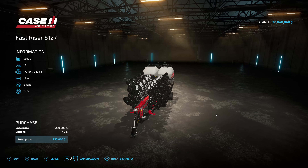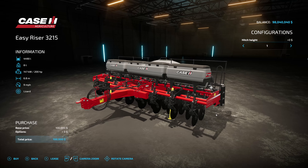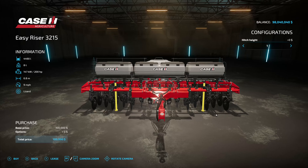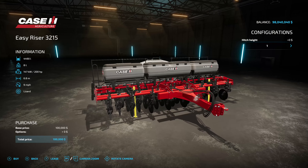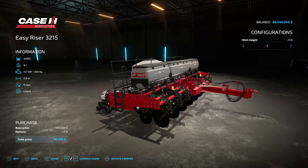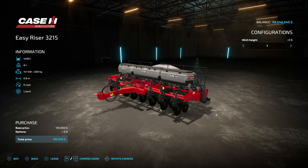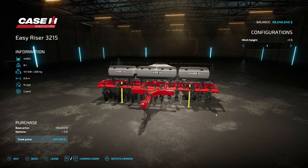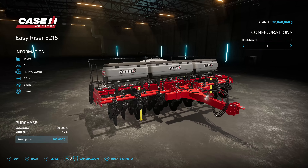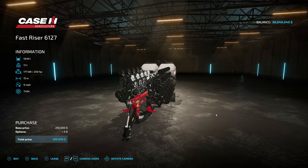The Case IH Early Riser 3215 and the Case IH Fast Riser 6127. The Early Riser will hold 4,490 liters of seed and solid fertilizer combined. It weighs eight tons, requires 200 horsepower, has a 6.8-meter working width, and operates at nine miles an hour. There are a couple of hitch setups — tall, medium, almost medium, and low. It is not a direct drill, so you will need to prepare the seed bed before use. Crops include corn, sunflowers, soybeans, sugar beets, and cotton.